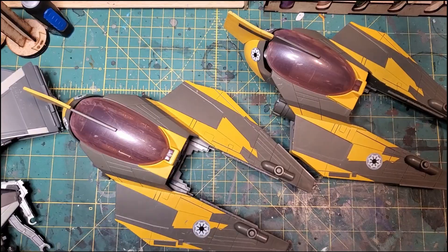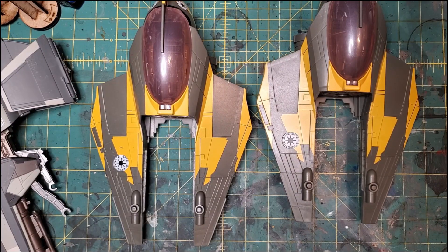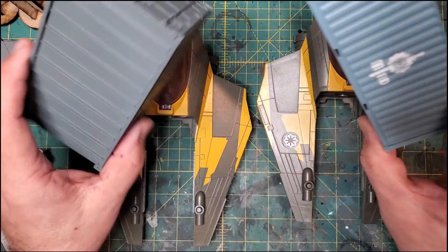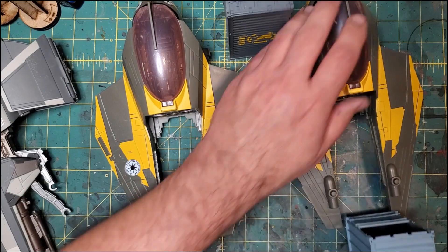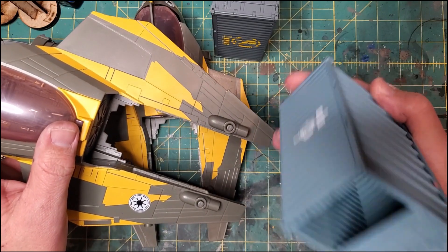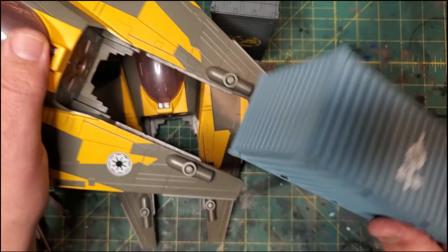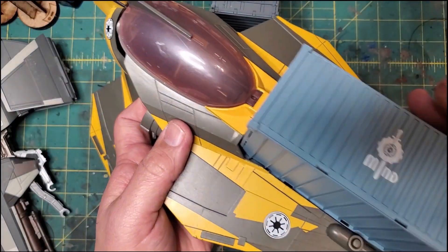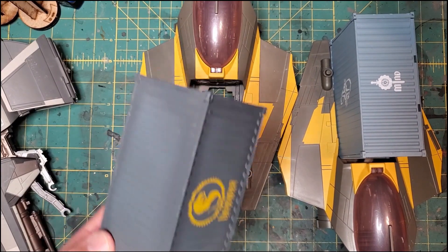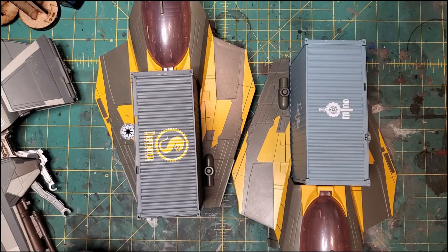I just thought of something else with these guys. I used to be really into another miniature game called AT43, and every other pack they put together they put these cargo containers in there. I'm just wondering — is there a way to fit these in here? They won't go that way, I'm missing a door on this one. They won't go this way either. Oh, look at that — now we have cargo! Boom. All I'm gonna do is paint these up. I have about 10 of them. I like that idea.